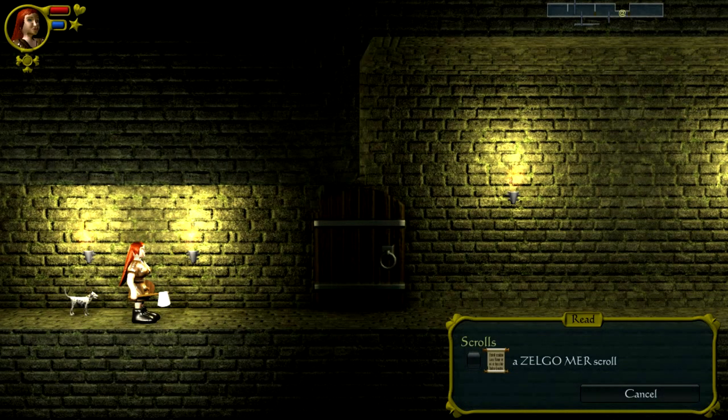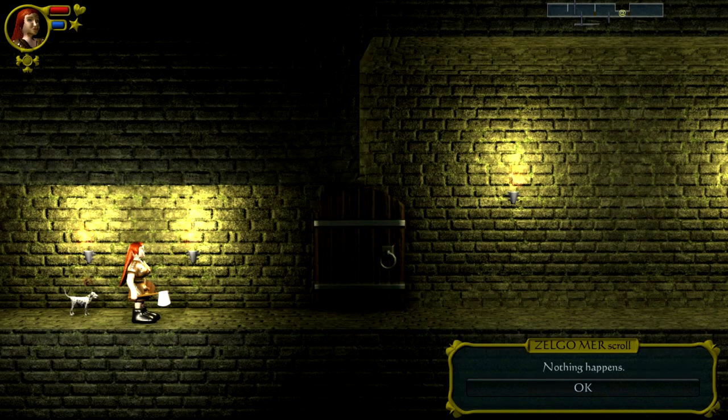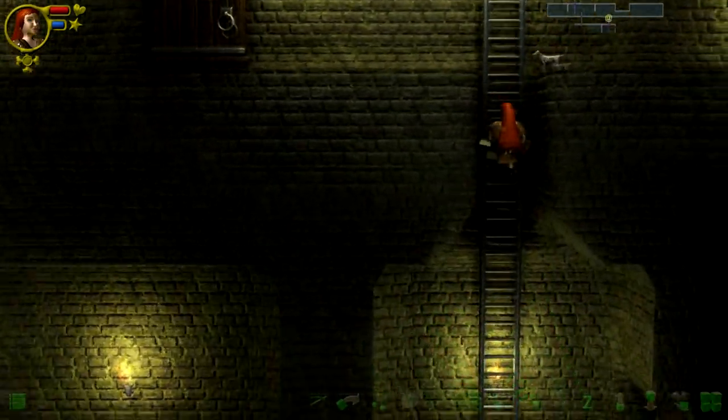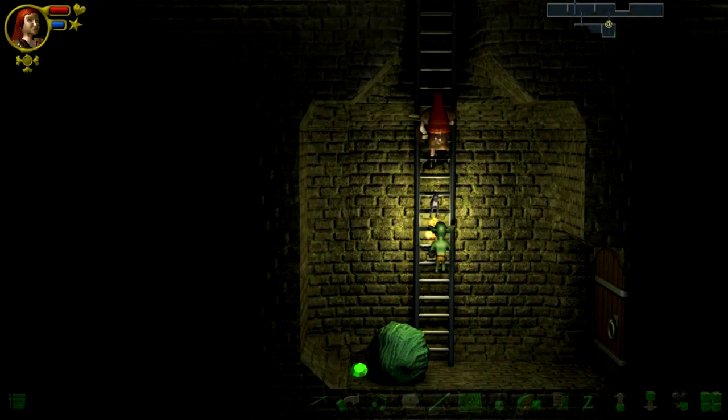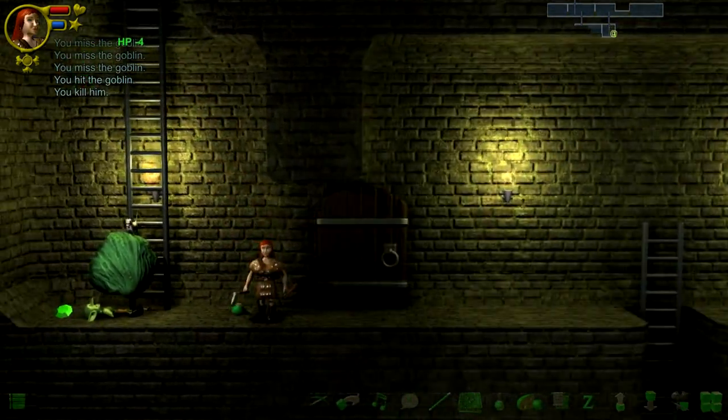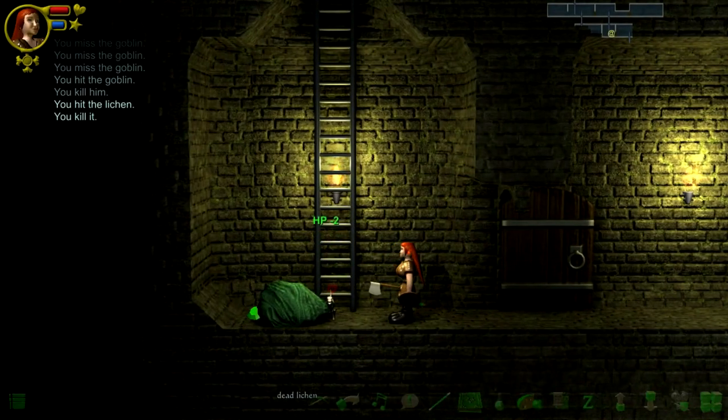This is kind of the point — using unknown scrolls and potions when you're not being beset by enemies does still sort of work in this game. Imagine if I'd set myself on fire and gone down to almost no health when there were enemies nearby — disaster! Let's read the Zelgomer scroll. Nothing happens, so that could be anything. Kill this thing while it's on the ladder. Quite how I hit it from past my feet, I don't know. Kill the cabbage.